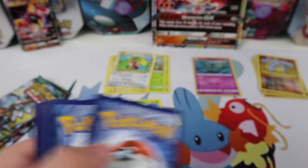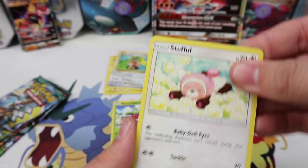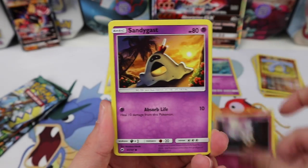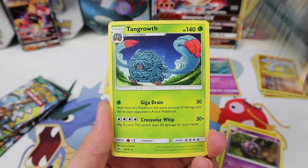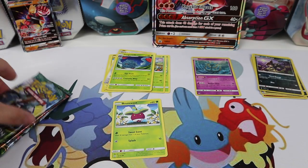Hopefully it can turn around — we have four packs left, still a chance. We've got Stufful, Crabrawler, Morelull, Sandygast, Venipede, Weakness Policy, Semisage, a Whirlipede, Alolan Ratata, and a Tangrowth — unfortunately just another regular rare.